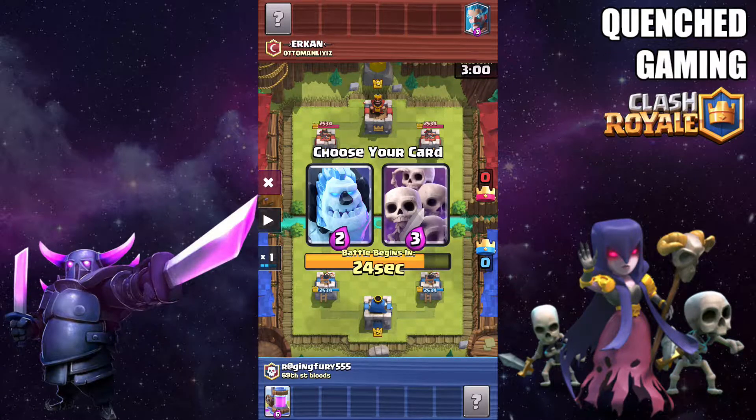Here I have a choice between Ice Golem and Skeleton Army. The reason I picked Skeleton Army is it's more versatile — it can be used in many situations, it can counter Hog Rider, Leap Barbarians, Giant Golem. It can counter a lot of cards. Ice Golem is a good tank but you can't use it as versatilely. You can kite troops but it's a bit more advanced and requires more skill and predictability, so I'll just stick with Skeleton Army.